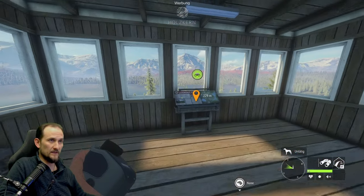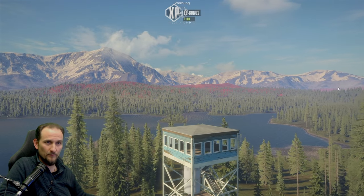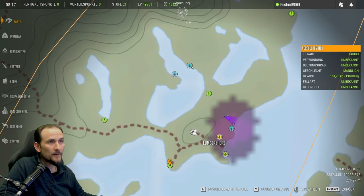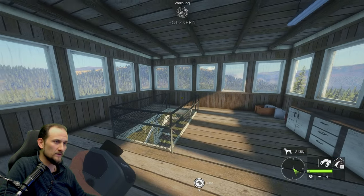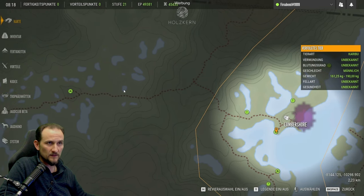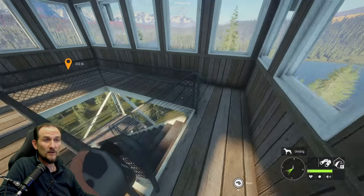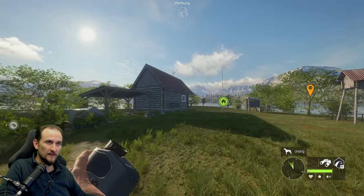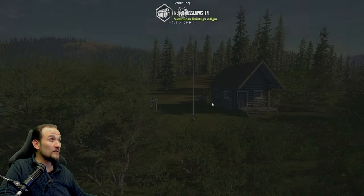Wir gucken mal im Aussichtsturm, wie das hier so aussieht. Da sind wir auch schon - super Übersicht. Erster Aussichtspunkt. Erste Base müsste irgendwo auf dieser Landzunge sein und da gehen wir dann direkt hin. Die ersten Karibu-Bedürfnisgebiete haben wir schon. Wind geht nach Nordwesten. Ich werde wahrscheinlich gleich einmal neu starten wegen des Flugzeug-Krachs.